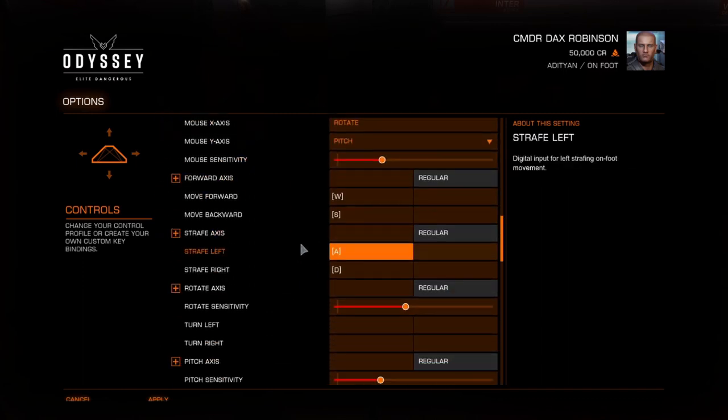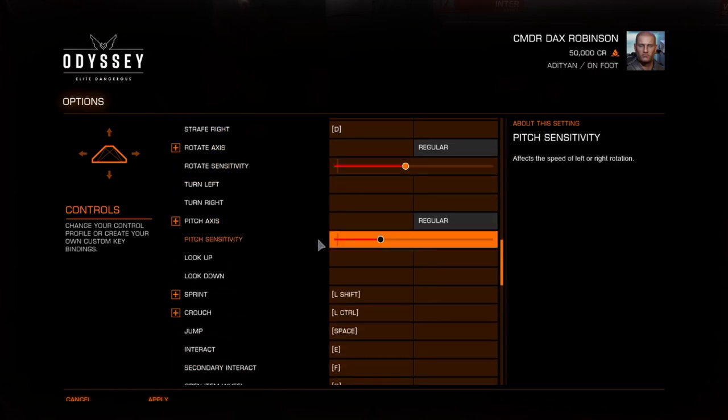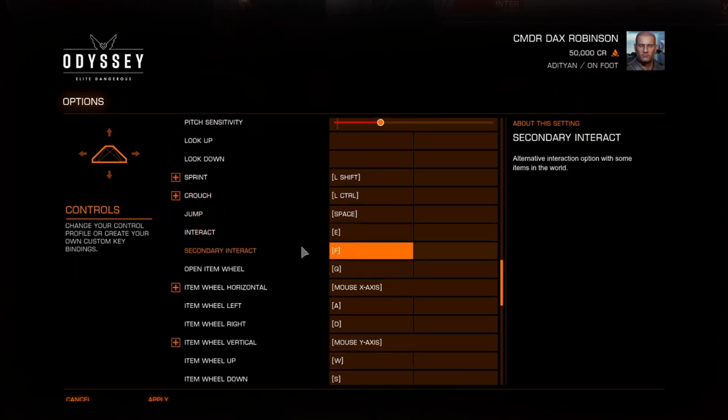Basically what I have set up here — these are all blank for most of you that will start out. If you're just starting out, you want to set up your keys. We've got WASD for move forward and backwards, similar to what the ship stuff is. These are the keys I've set up so I have quick access to everything on foot.